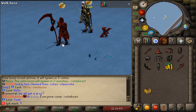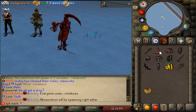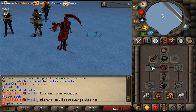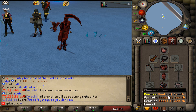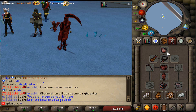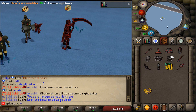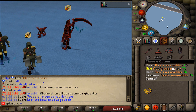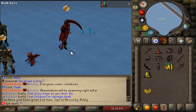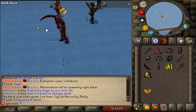As I mentioned, Nexus RSPS has loads of cool custom items — for example, the custom Scythe of Vitur, custom Torva set, Boots of Zenith, Ring of Zenith, custom Sanguinesti Staff, custom Ancestral set, custom Crystal set, custom Ava's Assembler, and much more. There is a lot of content in this server.